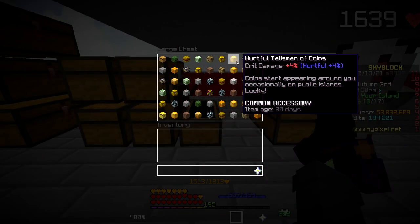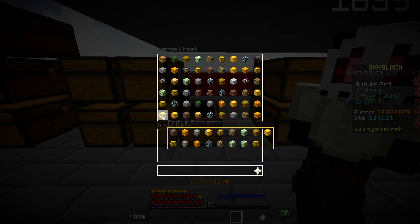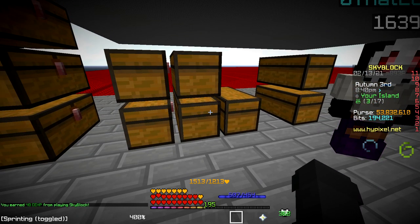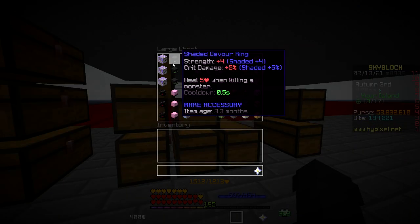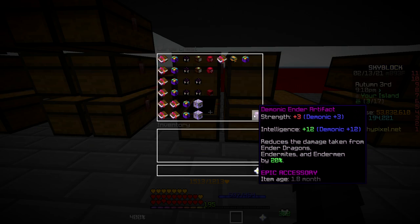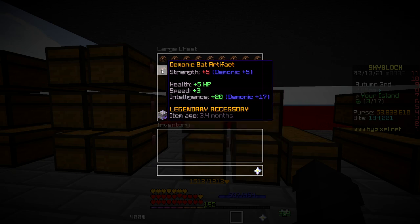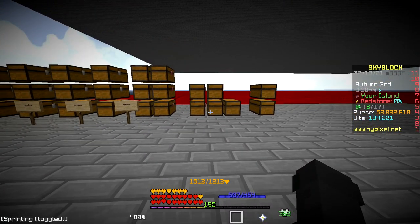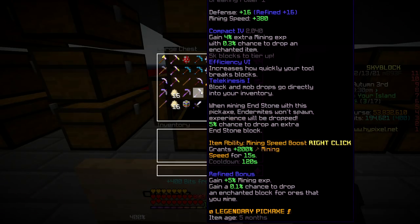We have legendary, epic, rare, uncommon and common talismans sorted out. In the common one we have a bunch of commons plus a backpack full of them too — all the common ones from all the backpacks. The uncommons are full too, and then we have rares with two backpacks, epics — probably the most expensive — and then legendary: we have so many bat talismans and some mythic ones. I'm gonna be selling probably all the talismans at once.